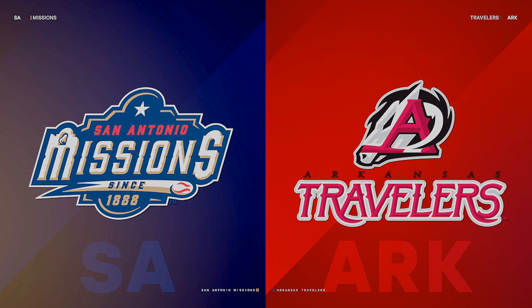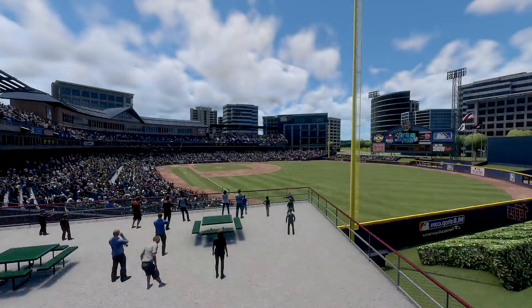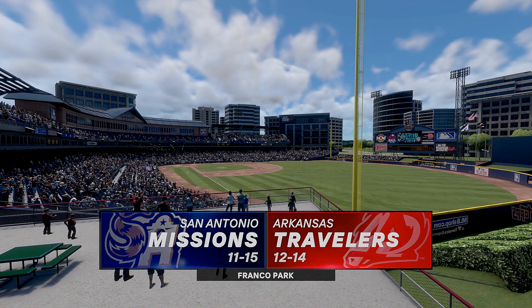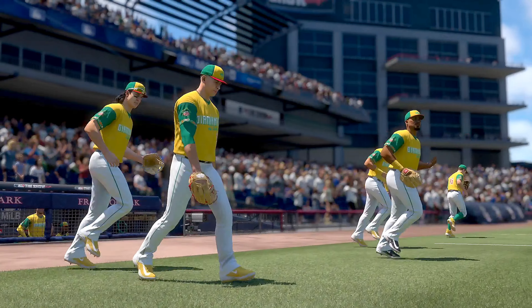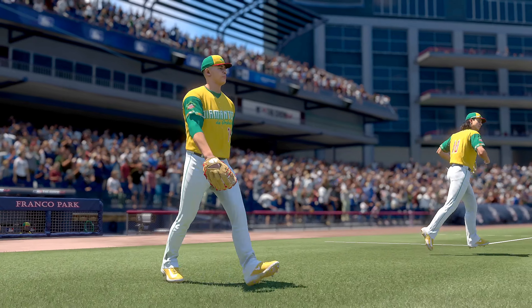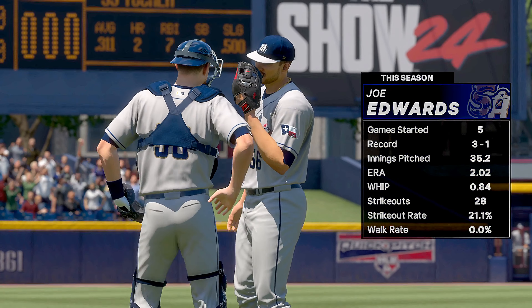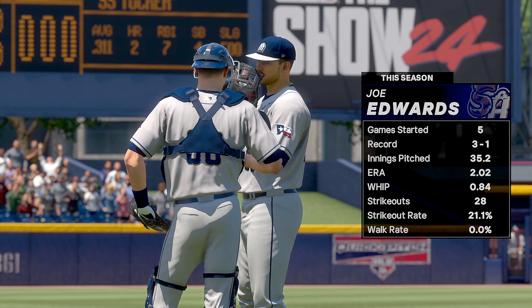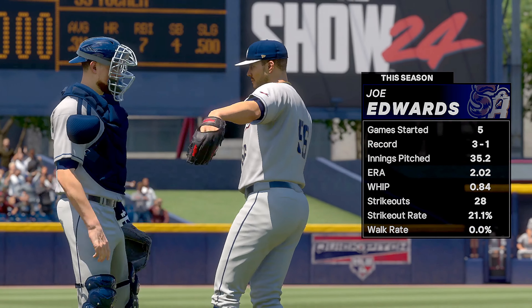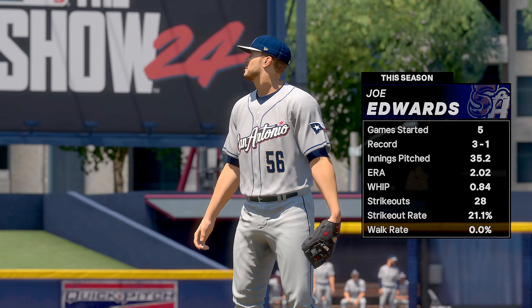Welcome into the ballpark, happy to have you with us. Some Double-A baseball from the Texas League on tap — it's the San Antonio Missions taking on the Arkansas Travelers. Welcome back on the hill here today, Joe Edwards. Pitching on the road has not been a forte this season, but his strikeout-to-walk ratio is better than four to one — that is elite control.